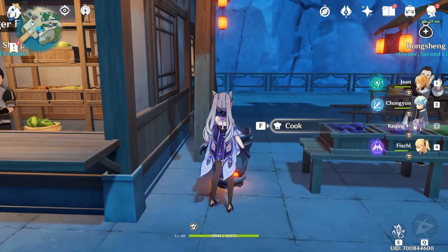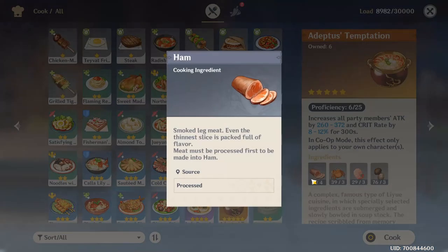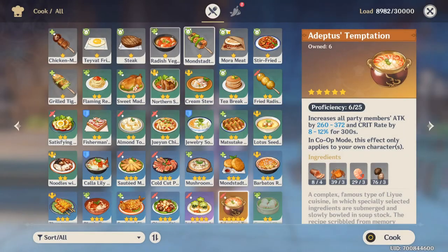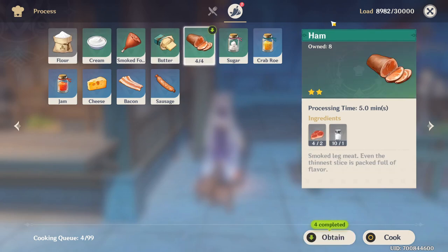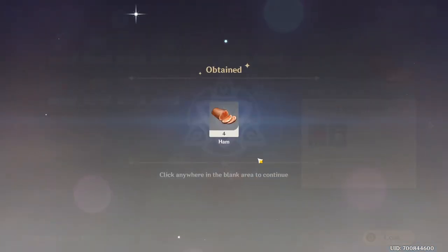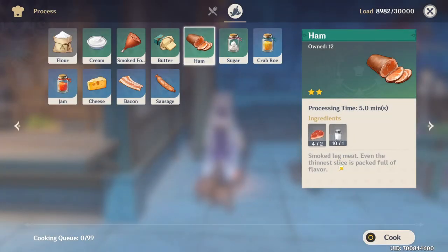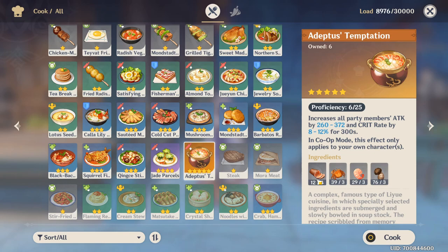Now let's see what we need in order to cook this Adeptus Temptation recipe. First we have the ham — the ham is a processed ingredient. You go to the processing menu and you can see there's processed food that takes some time. In the case of the ham, it takes five minutes and you need two meat and one salt. I already have four ham, and you can see the timer is going down — at the end of five minutes each, so ten minutes total, I will have two hams available.